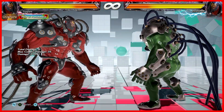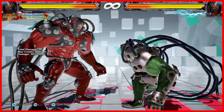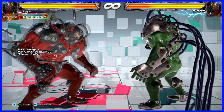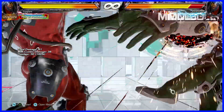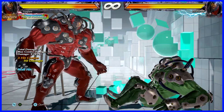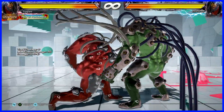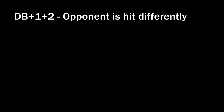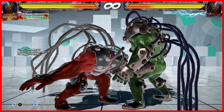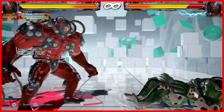This move now has less pushback on block, but now it hits them far back because it's a wall bounce move. Less pushback is the only nerf on this good low. I'm not sure of the reason for changing this — I know that it could wall splat now, but I forgot if it could wall splat before.